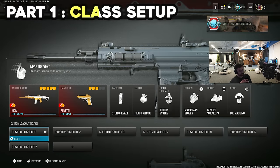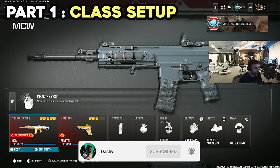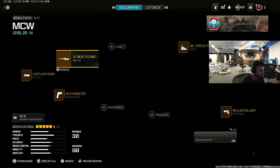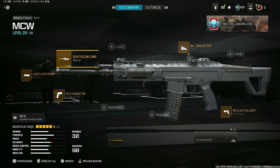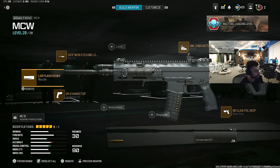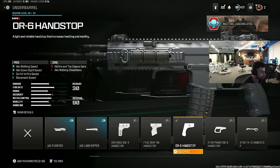First of all, we're going to start off with the class setup. It's nothing too crazy — this is pretty much your average CDL MCW build. If you guys play comp or watch my videos, you know the meta is still the same. Actually, let me move my cam so you guys can see it. Bang — take a screenshot of that. It's just the normal build.